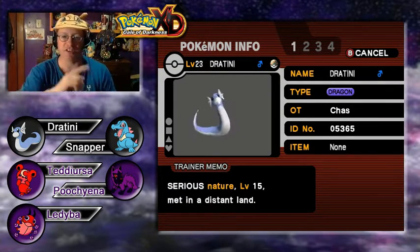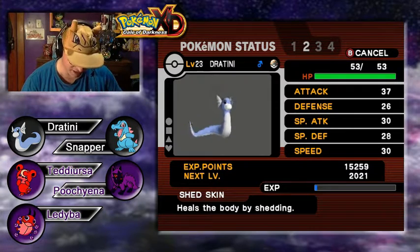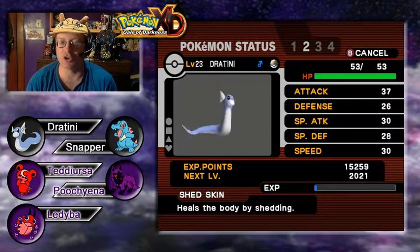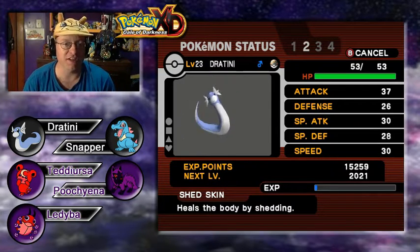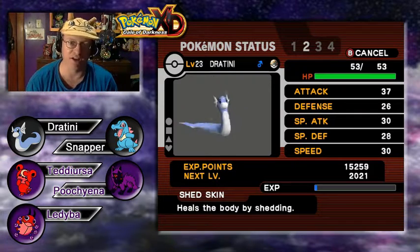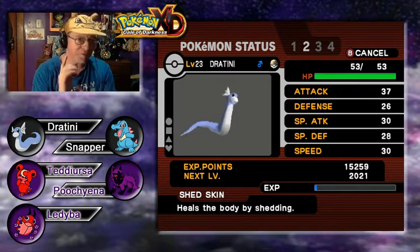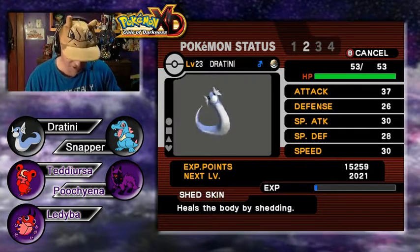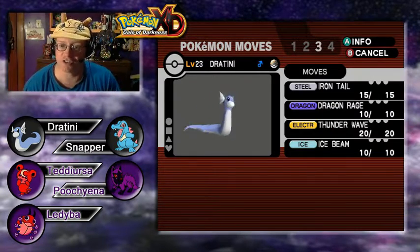Next we have Dratini, all the way back from the Safari Zone in Kanto. He's a pretty serious Pokemon, sitting at level 23 with the Shed Skin ability. As regular viewer Robert mentioned, Shed Skin cures all status conditions such as burn, poison, sleep, and paralysis. I wasn't sure about freezing, and he noted the odds of Dratini surviving a hit that would freeze him are pretty slim being a Dragon type. Well, maybe — but what about Powder Snow from a level 2 Smoochum? That could freeze him, though we're not likely to see Shed Skin heal a freeze.